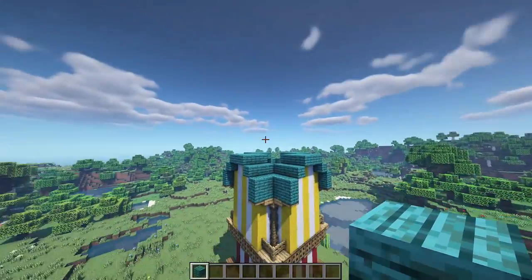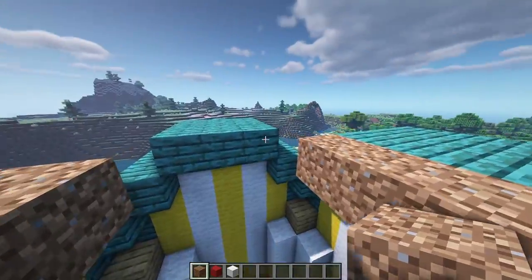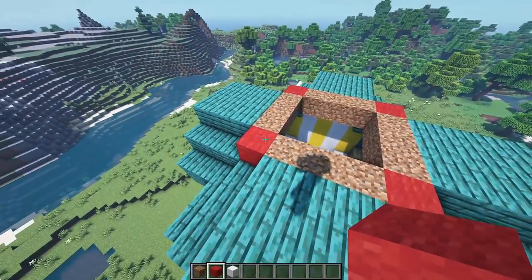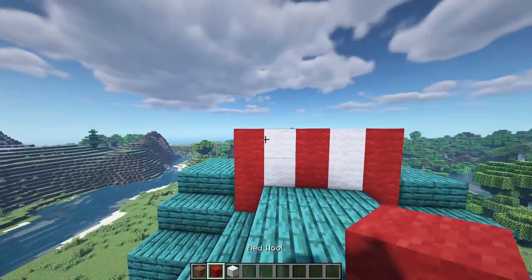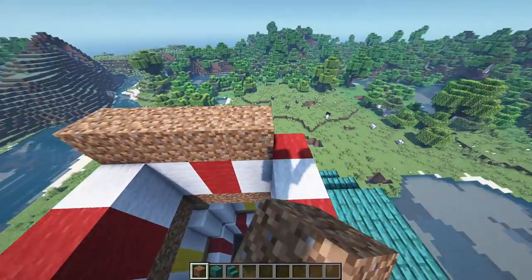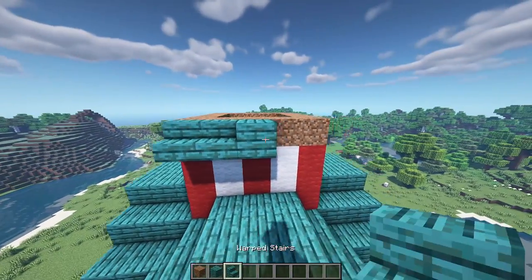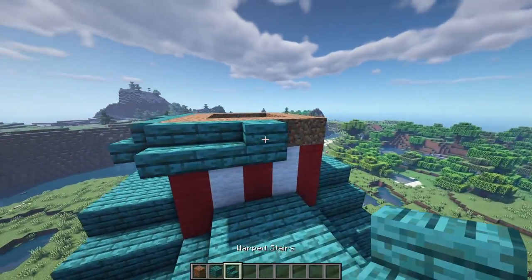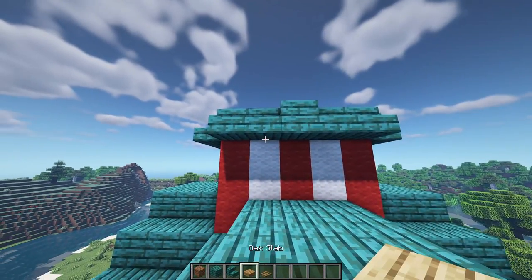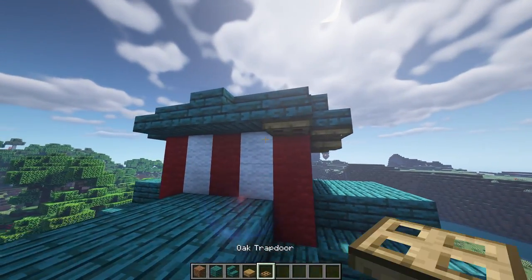For the top section, come to the roof and place temporary blocks along the back side of these warped planks. Place red wool in the corners, bring it up by two, then alternate: red, white, red, white, red — keep going all the way around. Then make a ring of temporary blocks around this new section. Place a warped plank in the very center with stairs on either side, and then place oak slabs on the white sections with oak trapdoors on the red ones, going around underneath.